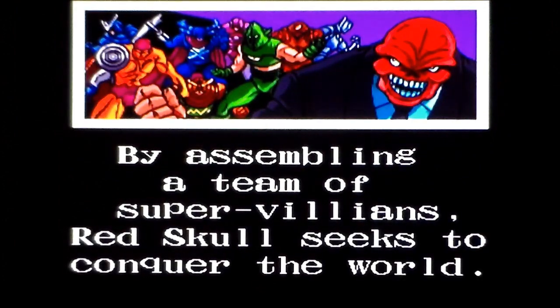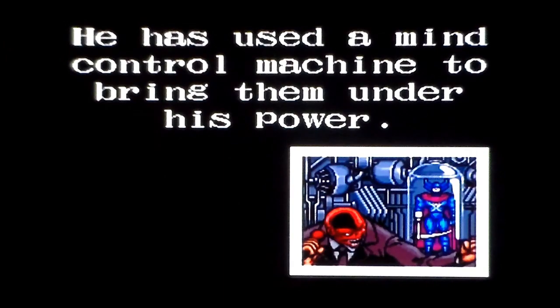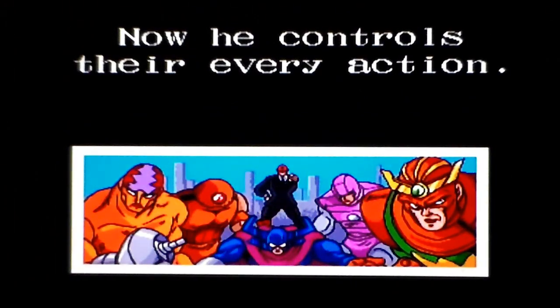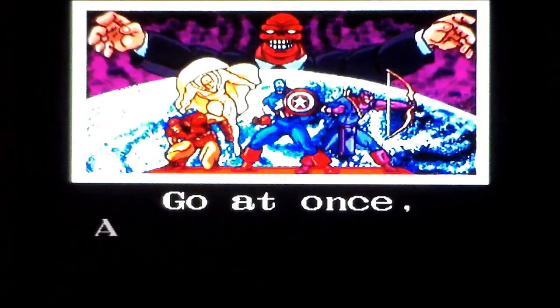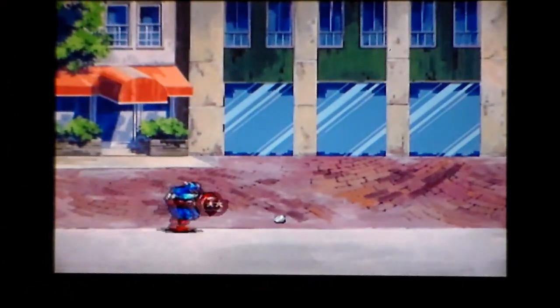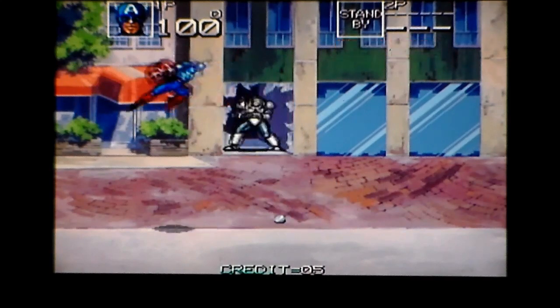By assembling a team of super-villains, Red Skull seeks to conquer the world by thus conquering America. He's used his wealth to assemble his evil team and a mind-control machine to bring them under his power. Now he controls their every action — he could've just mind-powered them in the first place. Go once, Avengers! The backgrounds have a kind of comic book painted effect.